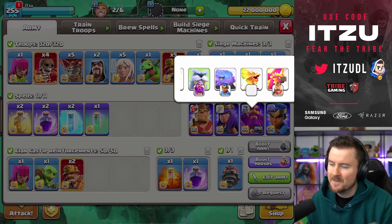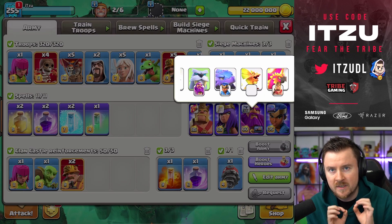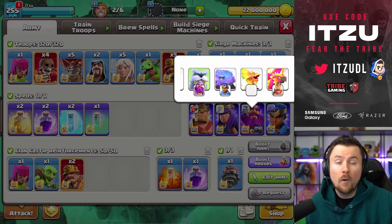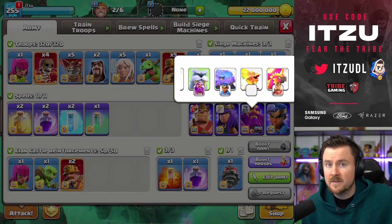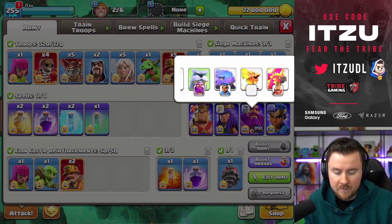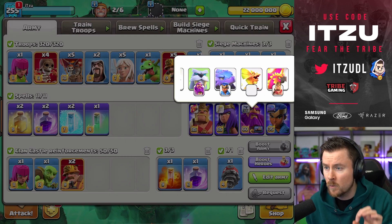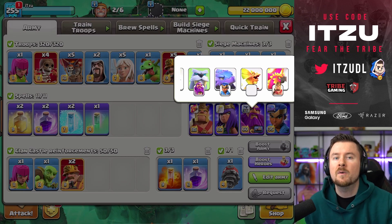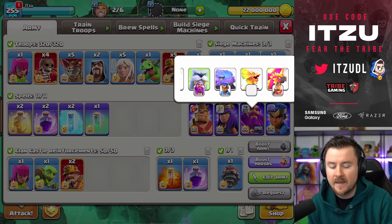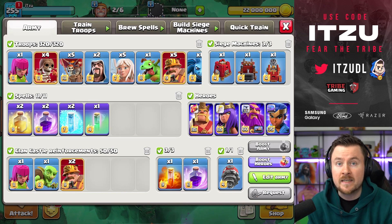I'm not sure the Poison Desert is good when it comes to targeting, because for me it never really shoots at defending heroes, even when the hero is right next to it. It's just not working, so I switched away from the Poison Desert on the Warden. Instead we have Frosty on the Warden, and the Phoenix on the King for more tankiness on the outside.